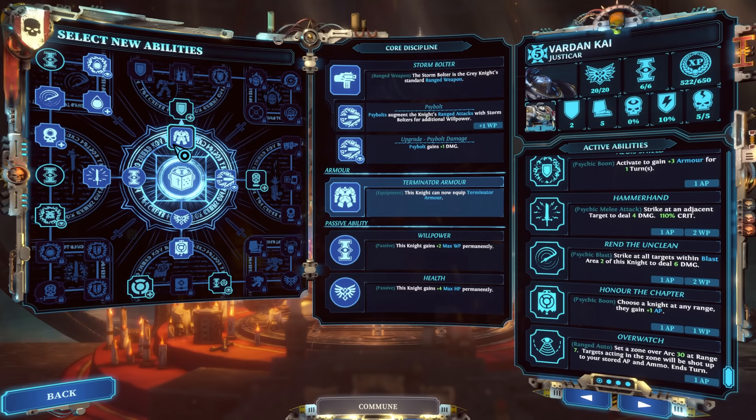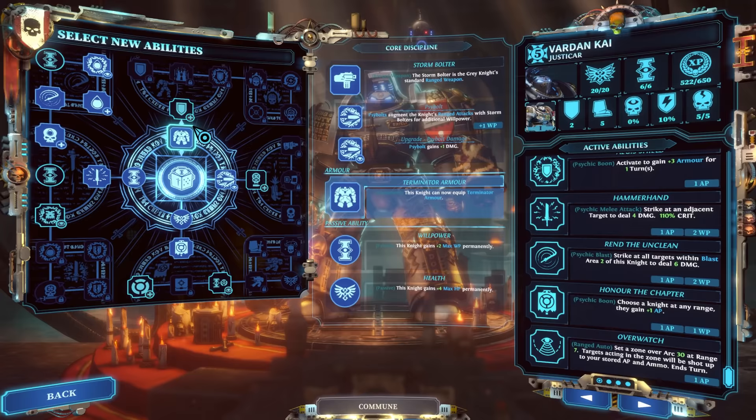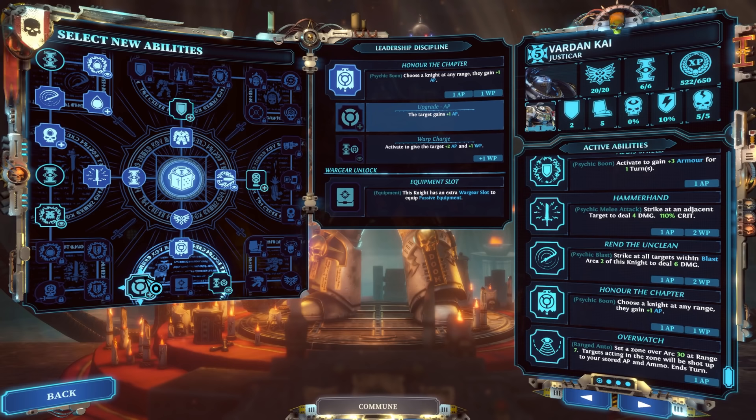Looking at the four disciplines for the Justicar, the left and right are more focused on outright damage, while the top and bottom are focused on utility and tanking. No matter how you specialize your Justicar, the most important ability here is Honor the Chapter. You choose a knight at any range and they gain one AP — upgrade it to give them two, then warp charge it to give a total of four action points and one willpower. It's a great return.